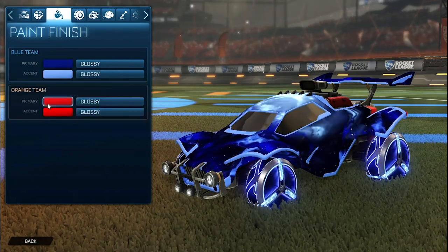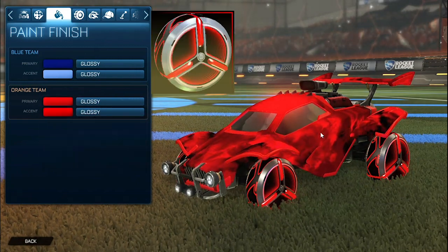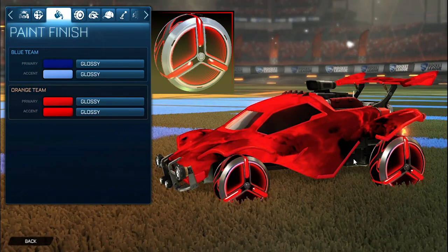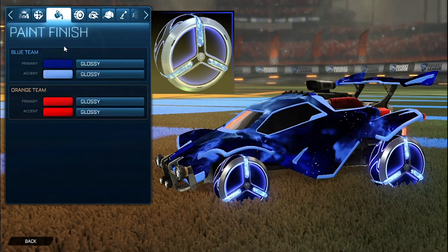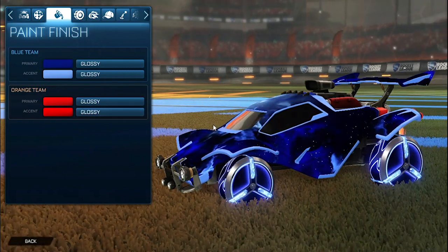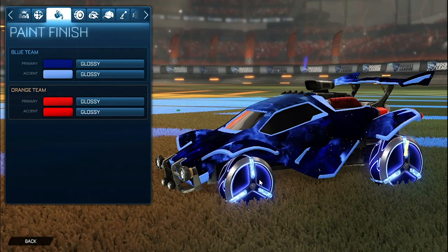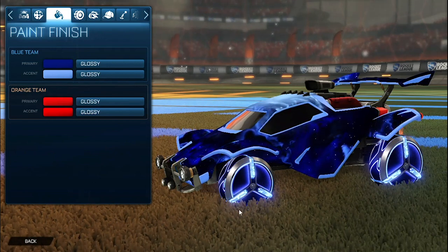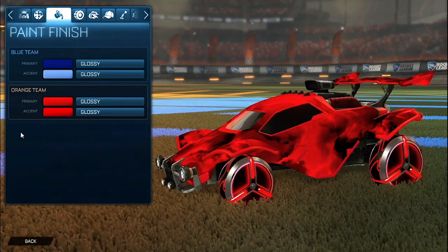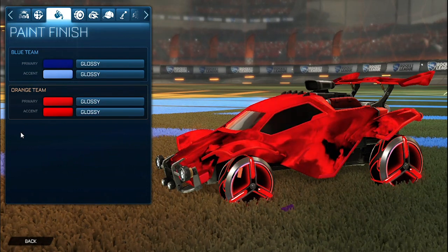For the primary on the orange side we have a crimson with the accent as crimson yet again. For the wheels they are the Zowie Infinites painted crimson for the orange side, and then for the blue side we have the cobalt Zowie Infinites. I chose the primary as a dark blue to match the outer of the Zowie Infinites, and then the light blue as well as the cobalt Interstellar flowing throughout the car matching the brightness of the cobalt Zowie Infinites. For the crimson side, both accents are crimson with the black Interstellar flowing throughout the car to make it a little bit darker, matching the crimson Zowie Infinites.